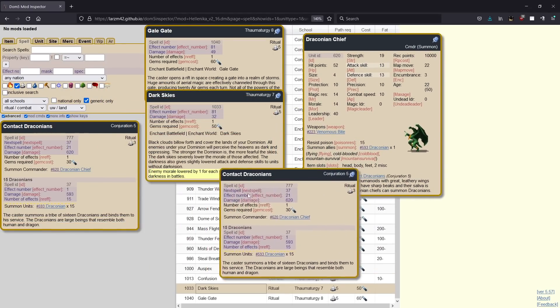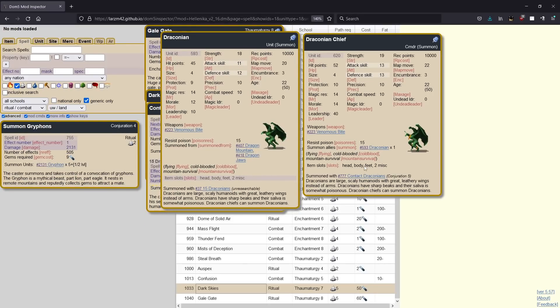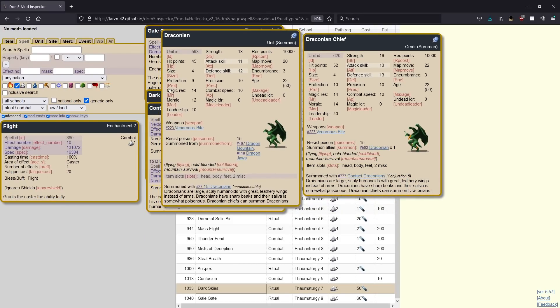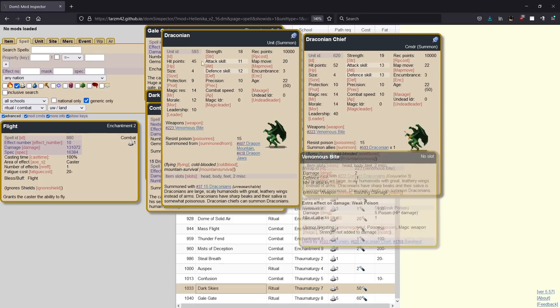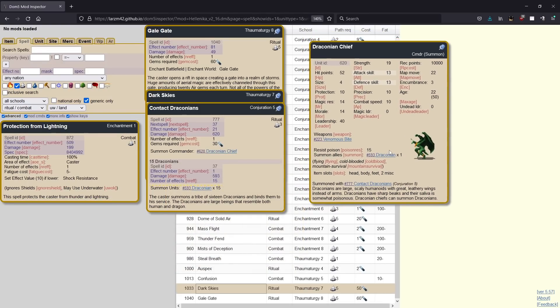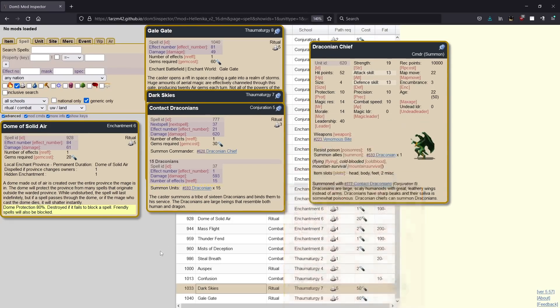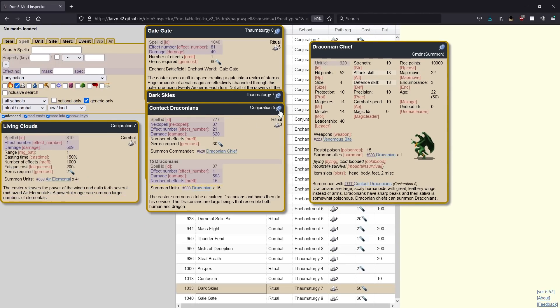Next up we have contact draconians. This is kind of interesting — I didn't ever think this was that good until somebody used it in a game against me and ended up winning. It's a draconian chief who can summon one of these guys every turn. These guys are pretty good — they're flying, they siege well, they've got a pretty high damage attack. They don't pack very densely, but they're basically good meat and chaff that can do things in combat and they have decent MR and morale. They're just all around solid and very good at sieging. Not only do you get this chief who can basically free-spawn these dudes, but you get 15 to start with. I think this is totally a legit way to spend air gems.